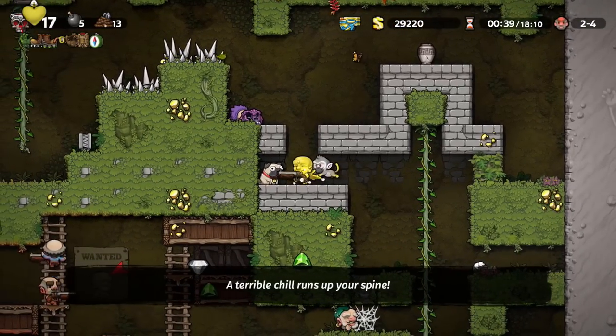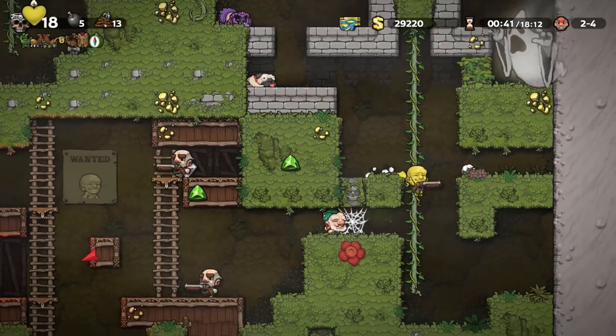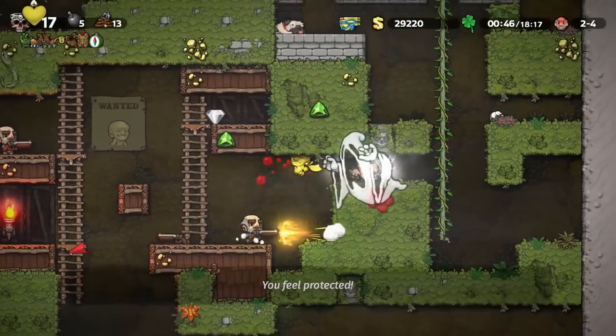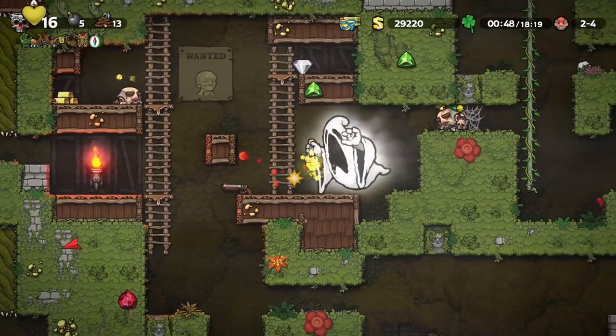Keep it in mind — other enemies and traps can also break the pot too, so be careful and keep it in your vision when it's there. There may be some other hidden secrets with the pot, but I'll let you all experiment and discover if there are on your own.